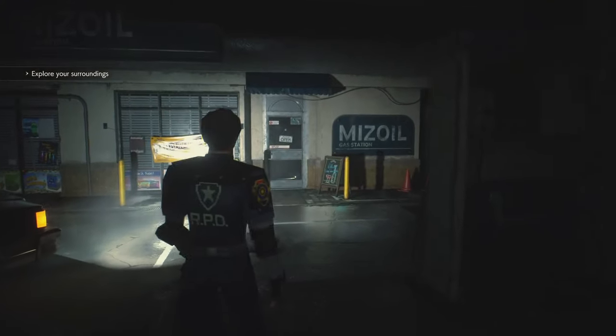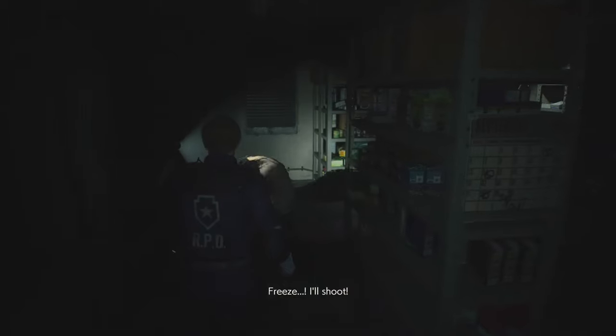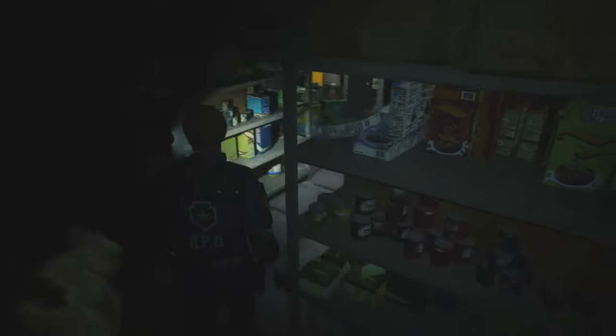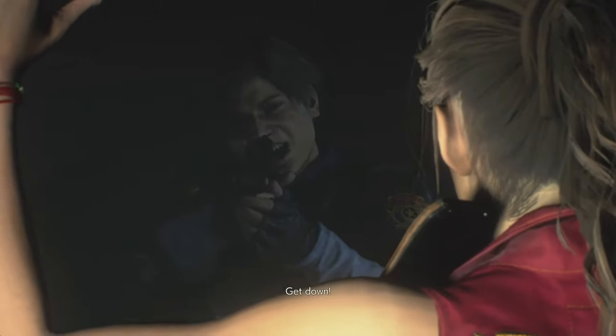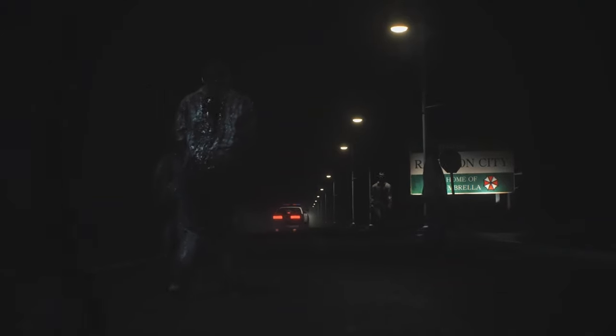We start right at the gas station, where once we get inside, we have to slowly walk past the first zombie. We grab the keys and try to leave, but the zombie decides to give us a love tap on the way out. When we get to the door, we meet our favorite waifu, Claire Redfield, who decides to come with us on our adventure, so we immediately jump into a police car and make our way to Raccoon City.